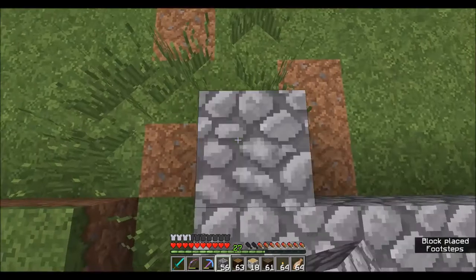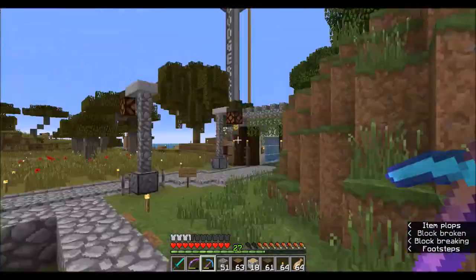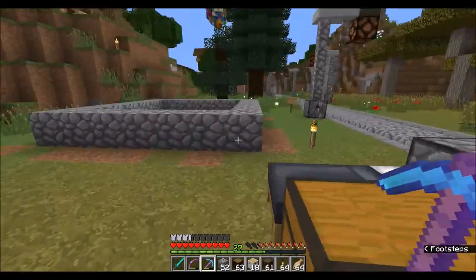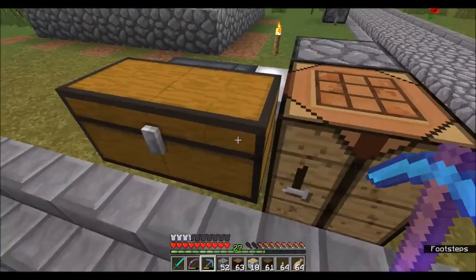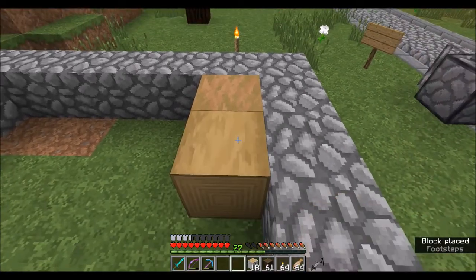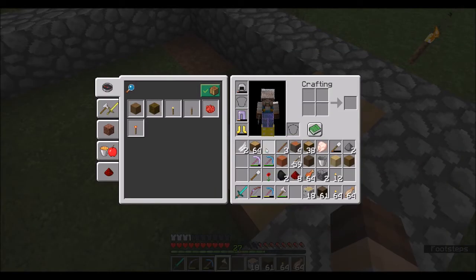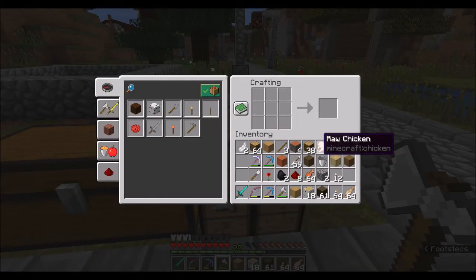I'll nestle it up against this hill right here. This will give us a little more space for the front yard, more grass to grow, because this is just the basic foundation. I wonder what kind of nice wood flooring - if we do these sideways, that might make for some interesting pine wood floor or something.